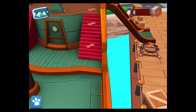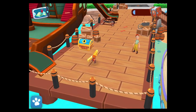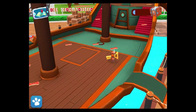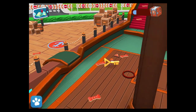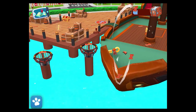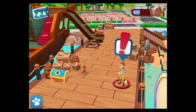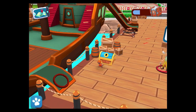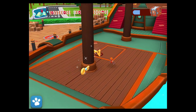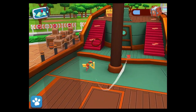It's a yellow key — it opens the yellow treasure chest. It's a blue key — it opens the blue treasure chest. It's a yellow key — it opens the yellow treasure chest.